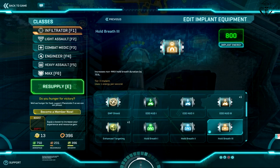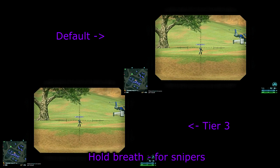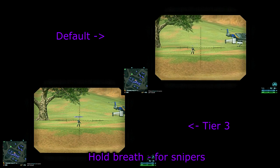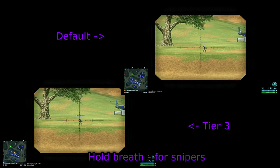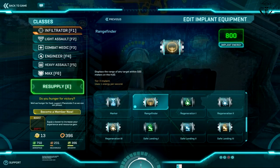Let's start with the Hold Breath implant. Quite obviously, this implant will give you extra time when you're holding your breath with a 6x scope or higher. Overall I would say that this implant is very good when you're using Phase Shift. But in case you're using bolt action snipers, Rangefinder would be a better choice.